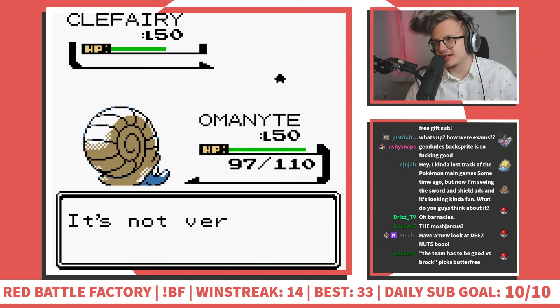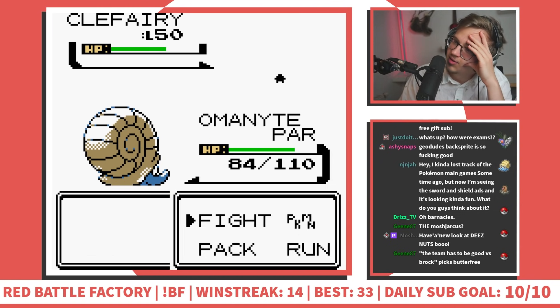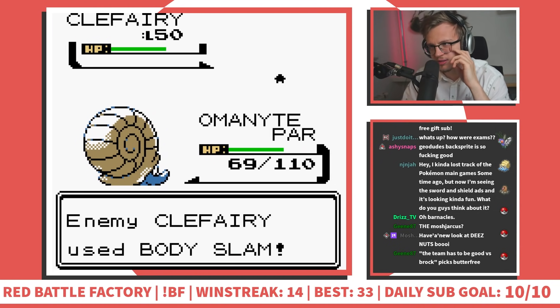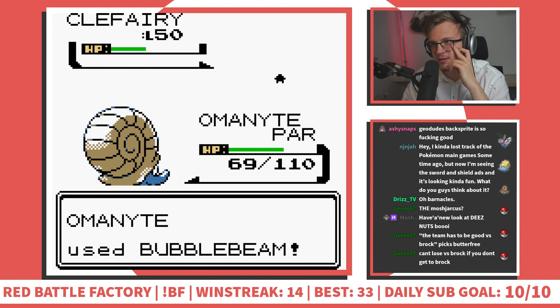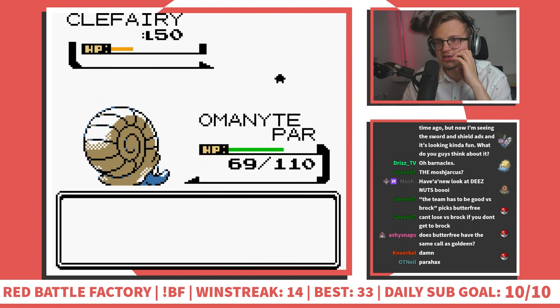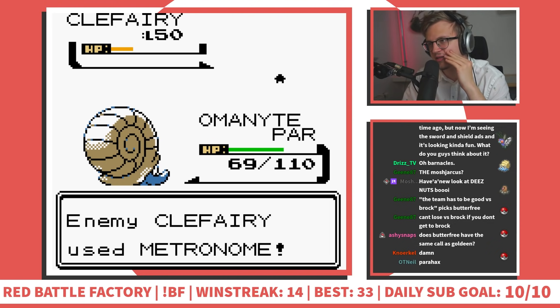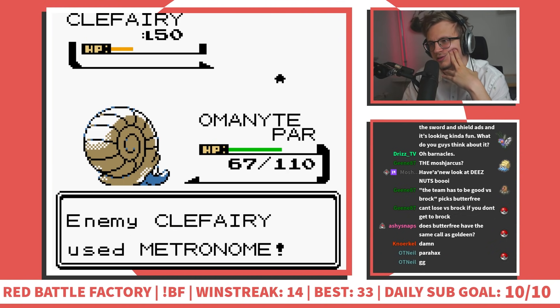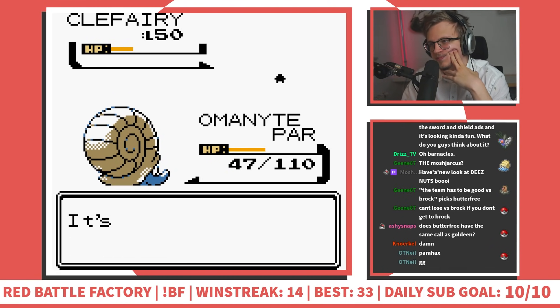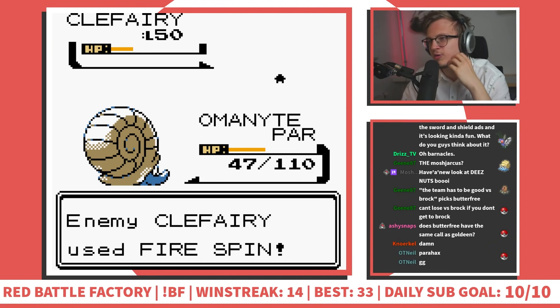If it paralyzes as well this is gonna get pretty annoying. I think I need to put it back to sleep. Oh god here we go - I don't have Swift on anyone. I like that they include Swift in the moveset to kind of give a balance to Double Team threats. This seems like pretty well balanced so far except for the Wrap stuff in the beginning. Oh my god I'm gonna lose! Fuck me - it used Minimize once... that's number two. Jesus Christ.